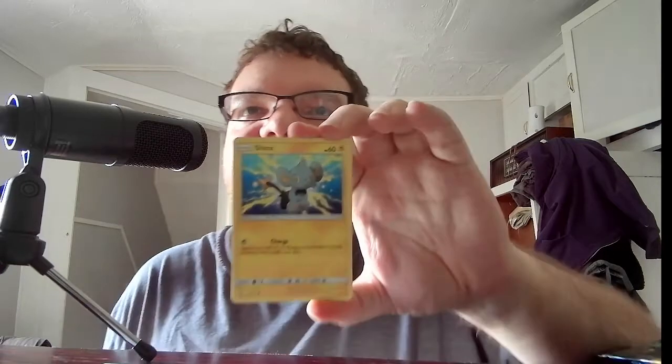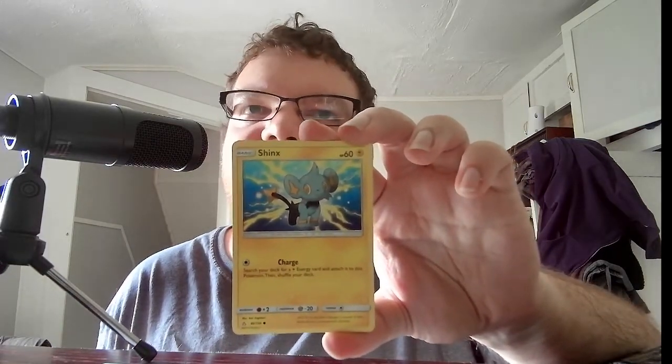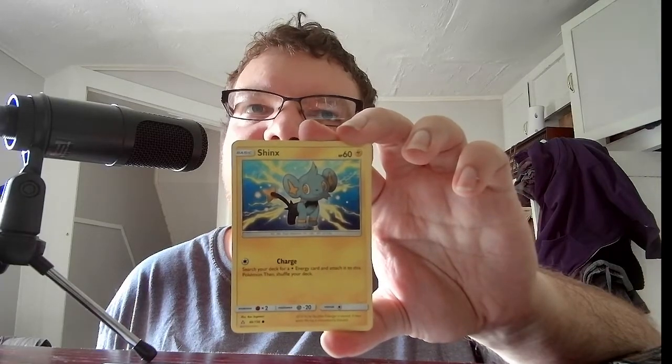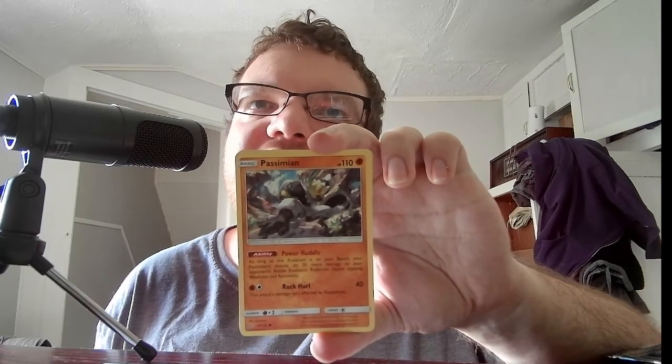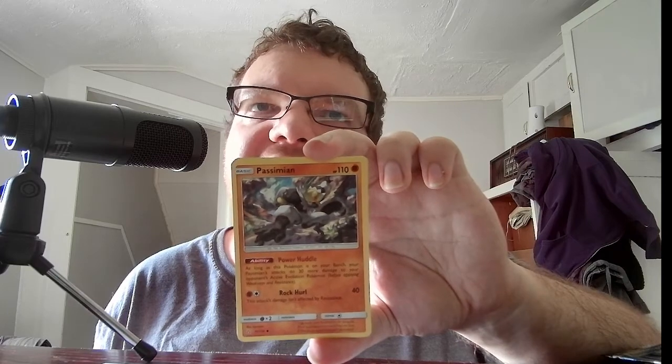We have Basic Shinx, HP 60, Electric. Charge — search your deck for an Electric Energy, put it into your hand, attach it to this Pokemon, then shuffle your deck. We have Basic Passimian, HP 110, Fighting. Power Huddle ability — as long as this Pokemon is on your bench, your Passimian's attacks do 30 more damage to your opponent's Evolution Pokemon.